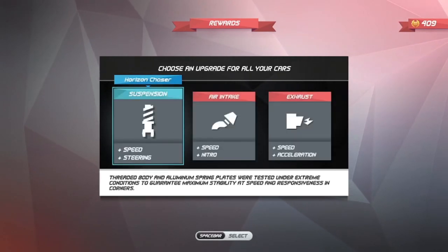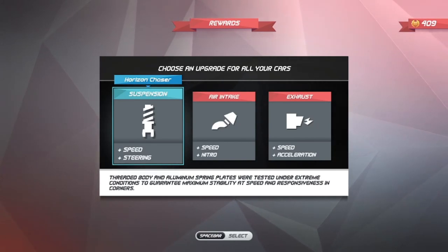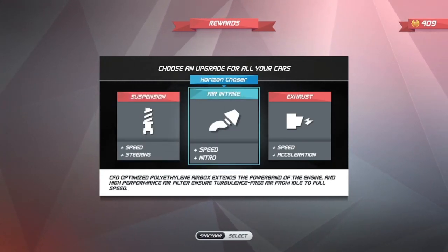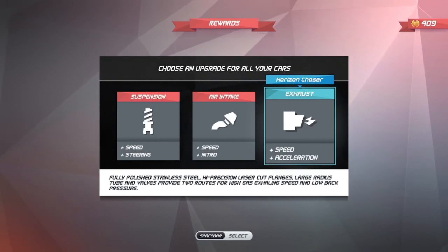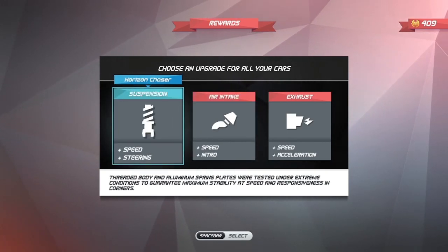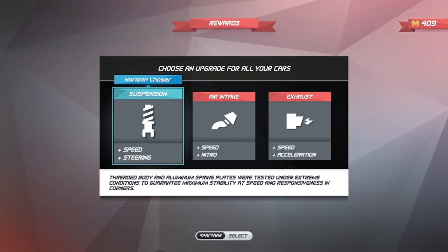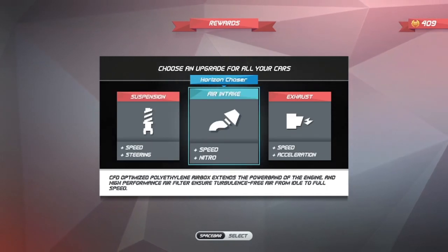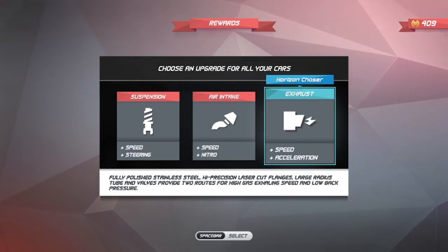Choose an upgrade. Now I'm thinking about this — the reason I didn't pick suspension here is because I really didn't think True Blue needed more handling. But the other cars that were a little bit faster probably could use it. So the next upgrade will probably be suspension. But I think I did the exhaust. I thought about all three of them, they all look good. I ended up choosing to give True Blue a little bit more oomph with the exhaust — speed and acceleration. Those were its party pieces, so we went with that.